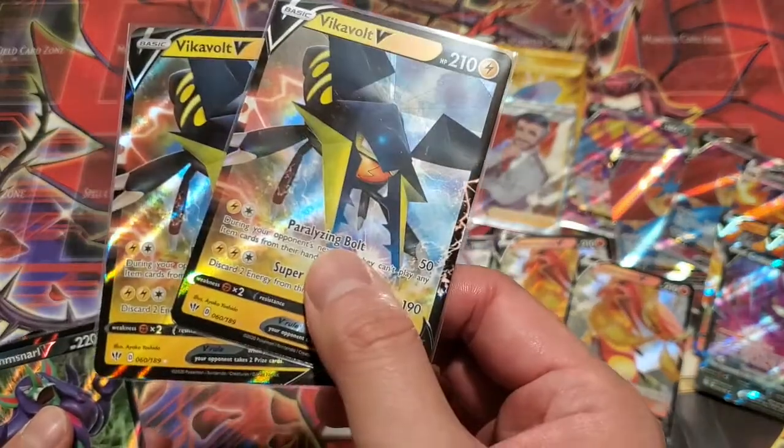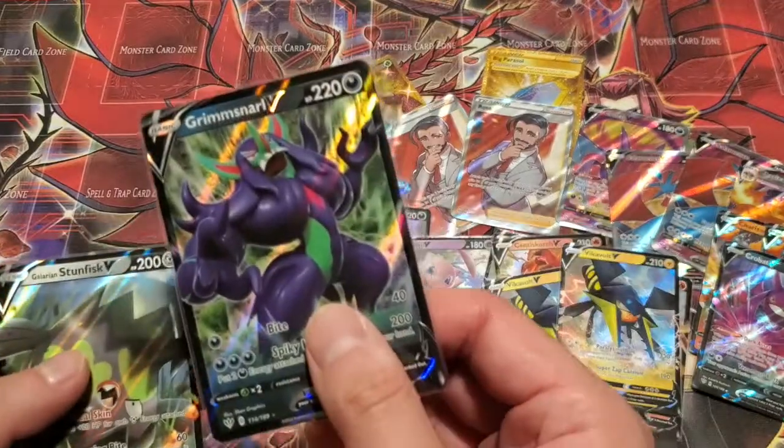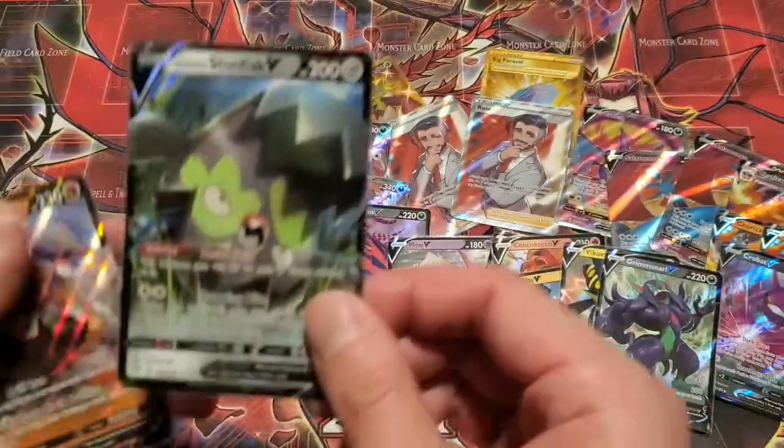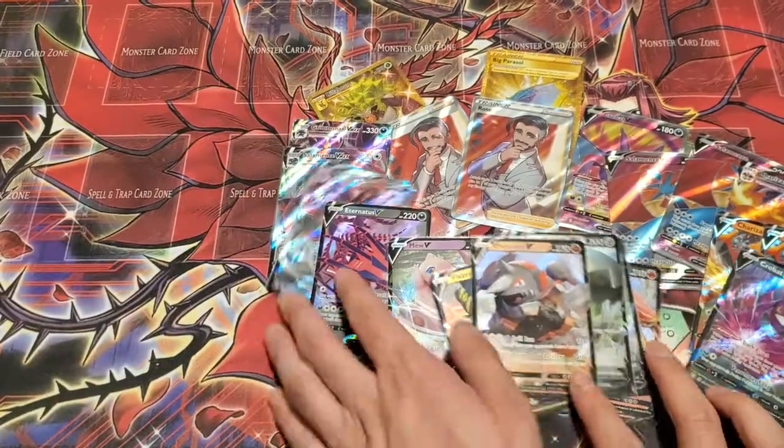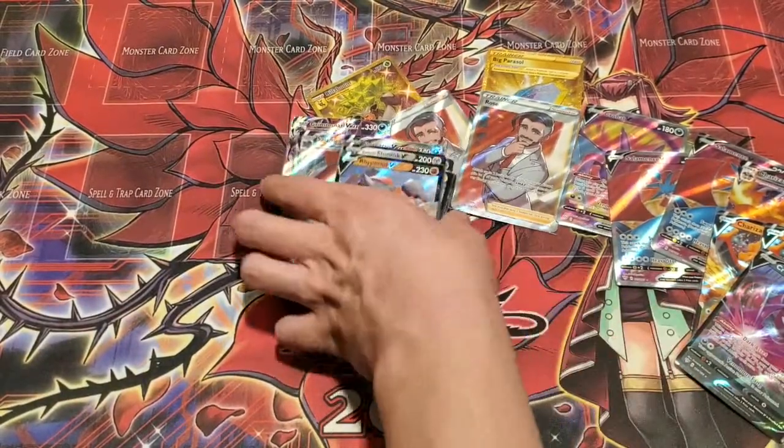Two Vikavolt Vs — the anti-meta card of this box. Grimmsnarl V, Stunfisk V, Stunfisk V, and Rhyperior V. Not too exciting toward the end, but it is what it is — still ultra rare cards.